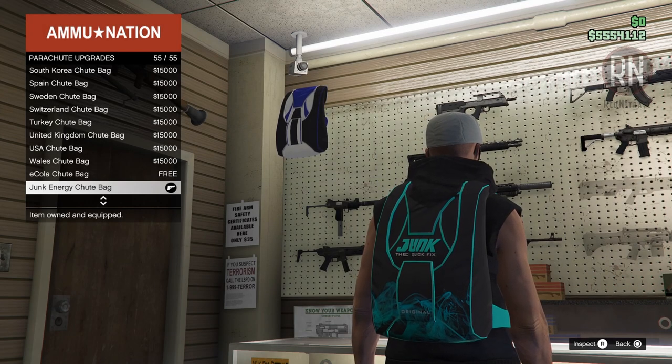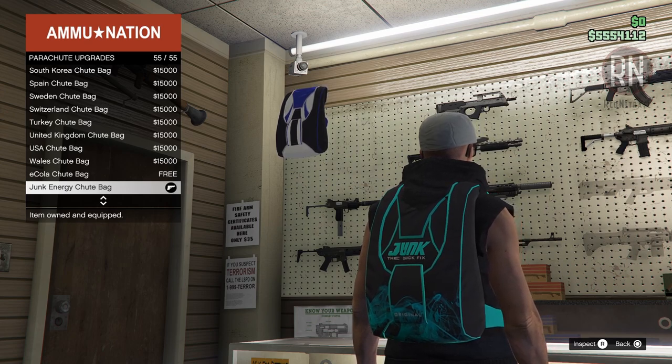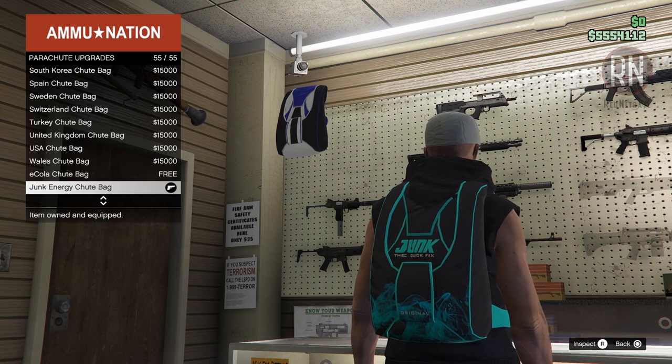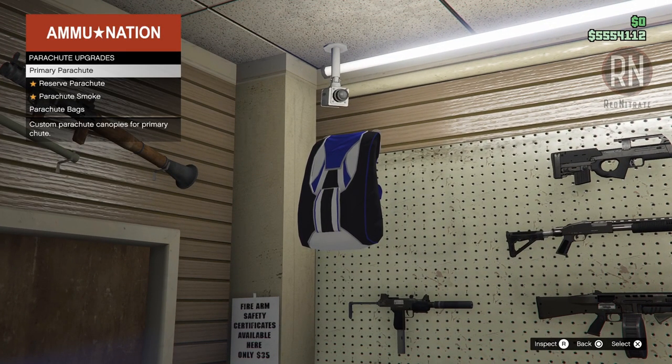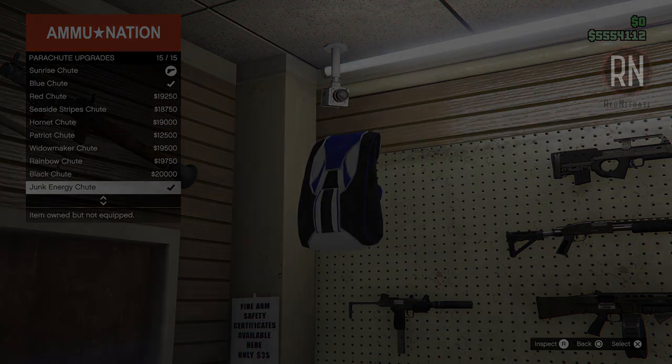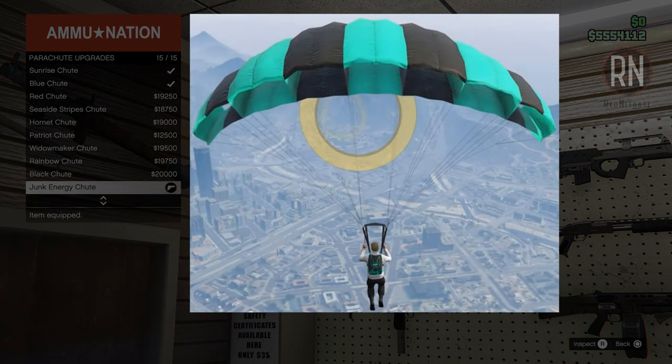Finishing one of the skydiving challenges will award you with the Junk Energy Shoot Bag, which can be equipped over at Ammu-Nation in the parachuting section. And if you complete all 10 jumps with a gold medal, you'll also get your hands on the Junk Energy Parachute as well, which looks like this when put into action, and in my opinion is one of the cooler looking chutes in the game.